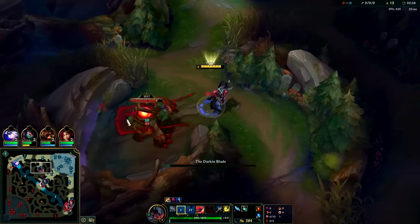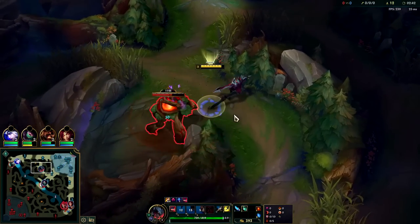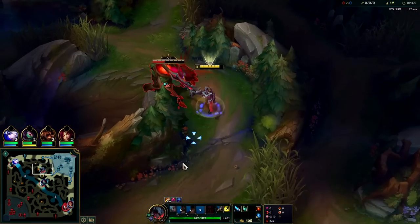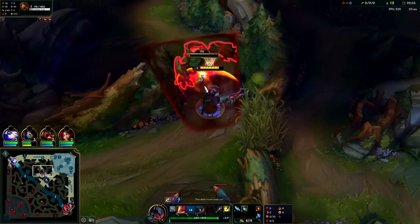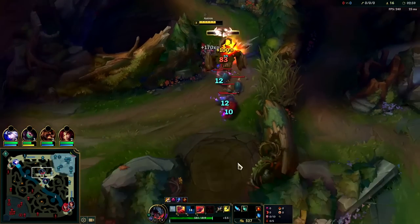We'll go for Red Buff since our Q is on cooldown — I don't really want to start raptors with that, it wouldn't make sense. Aatrox is a bit of a gank-heavy jungler after his four-to-five camp clear, so it doesn't matter too much if you end up messing up your linear full clear — it doesn't affect too much.